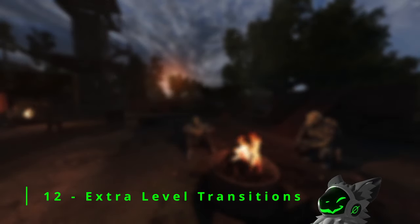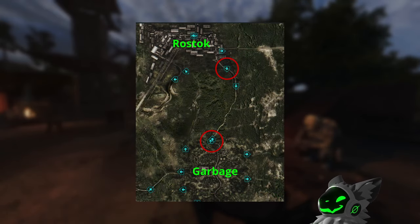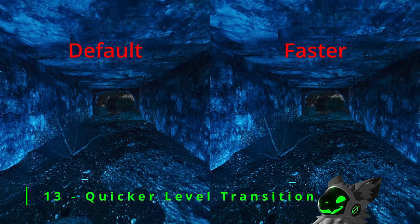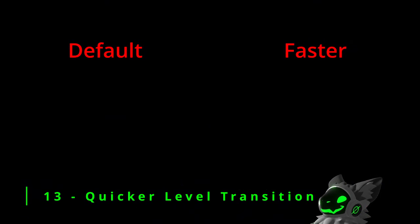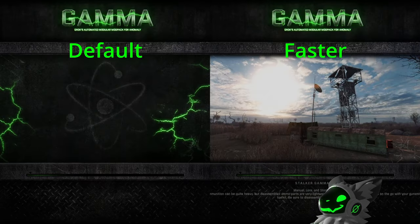Another extremely simple mod is the Extra Level Transitions mod. This will move the transition from Garbage to Rostock to nicer places, saving you from having to run all the way. There have been multiple times where I've gone to a new location only to spawn on top of mutants, then as I try to leave the same way I came in, I get bitten to death as my screen fades to black for a few seconds. This mod shortens that waiting time so you'll be teleported as soon as your screen fades.